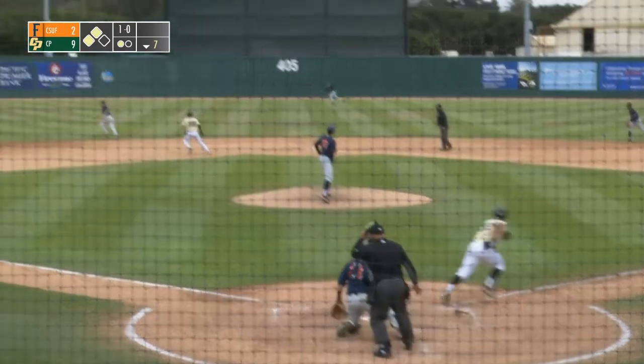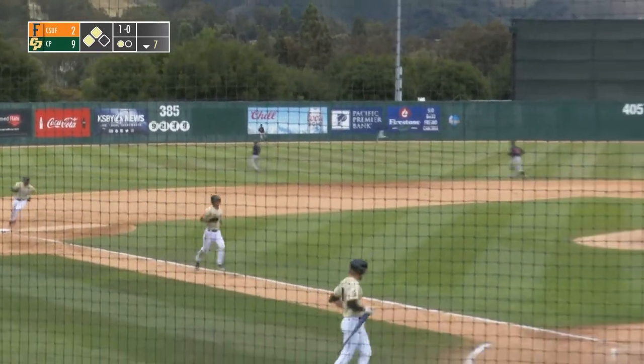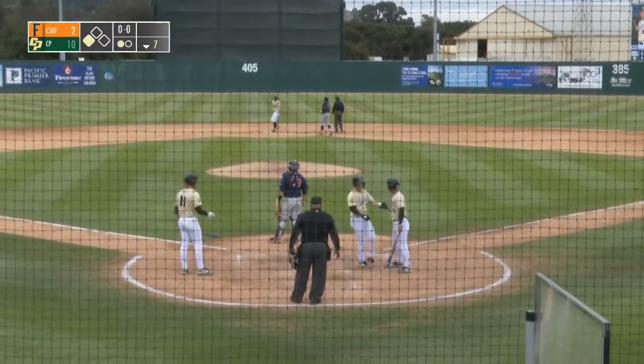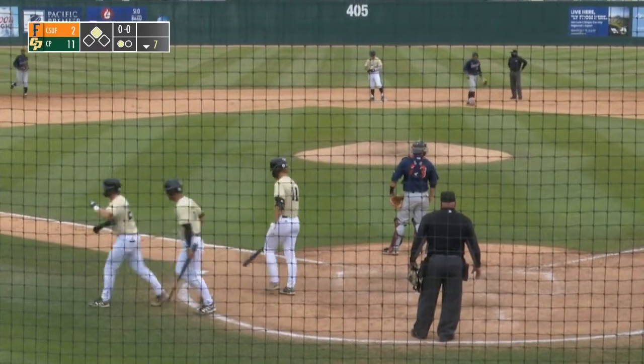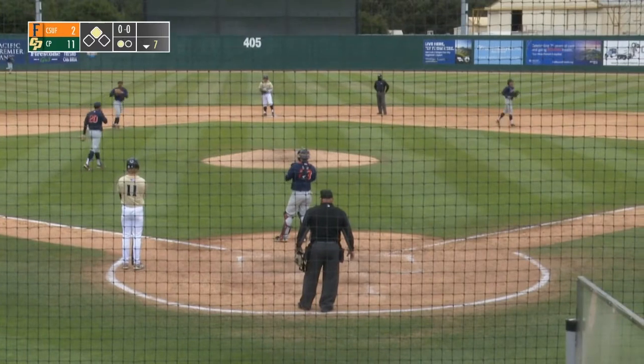That's going to land and it's going to roll all the way to the wall. Well, the game isn't over yet — it is now 11-2 Cal Poly, still only one out. Brooks Lee at second base with double number 19.